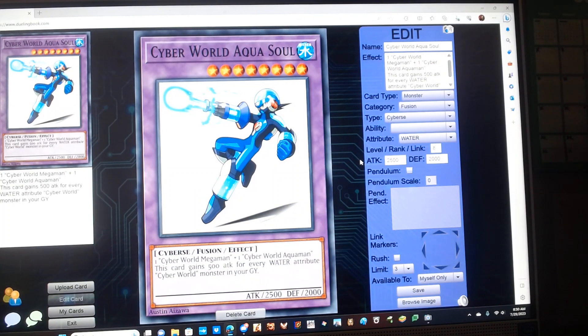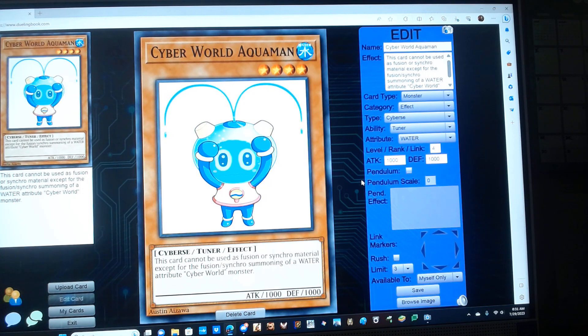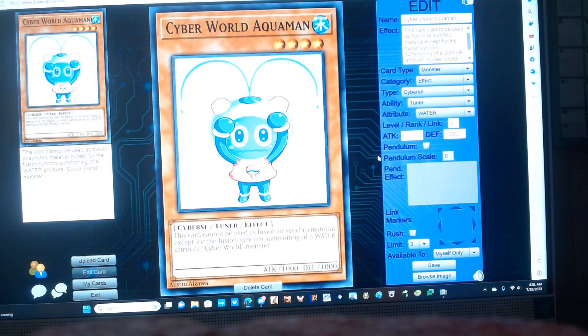Next we have a Cyber World Aquacross Fusion Monster. It's a level 8 Water Cyber Fusion monster. Requires one Cyber World Mega Man plus one Cyber World Aquaman. This card cannot be used as Fusion or Synchro material, except for Fusion or Synchro monsters that require a Water Attribute Cyber World monster with 1000 attack and 1000 defense.